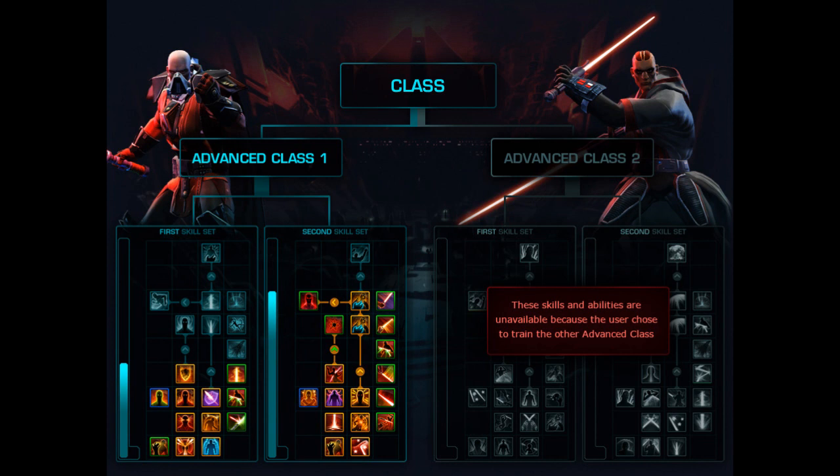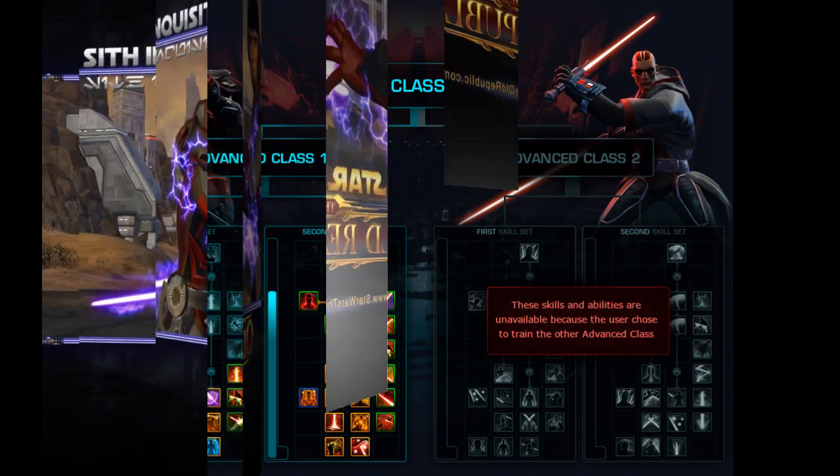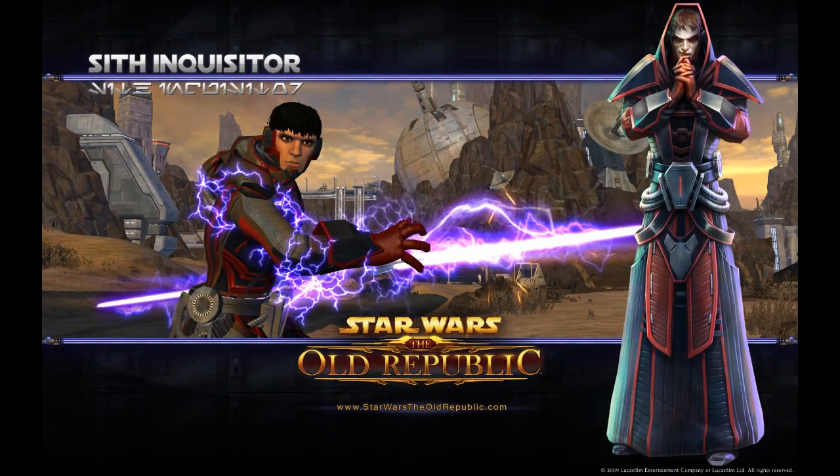At level 10, you're going to be able to choose one of two directions with your advanced classes. Advanced class number one is the Sith Sorcerer, based on Emperor Palpatine. Advanced class number two is the Sith Assassin, based on Darth Maul. The Sith Assassin is going to be a dual-bladed saber type of Sith with stealth abilities, burst melee DPS, some tanking abilities, and lightning abilities as well.